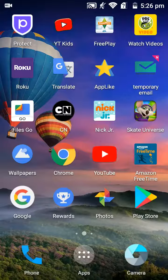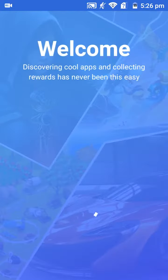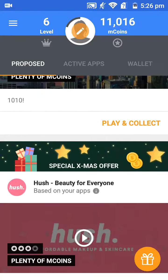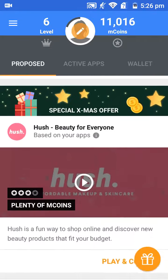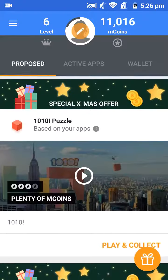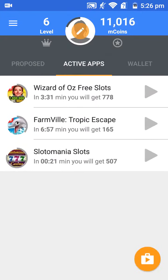Hey guys, my name is Diamond and I'm here to show you how to earn money on this app named Applike. This is the main screen where they show me what games I could play for coins that I use to unlock stuff. I didn't necessarily get these games, and this is the active apps I have that I played for the last two days.